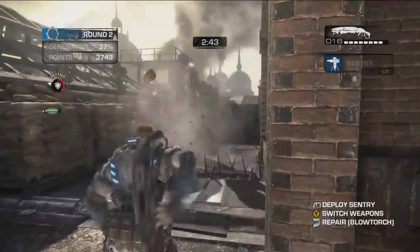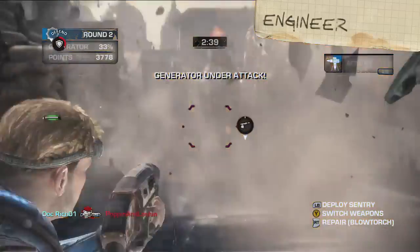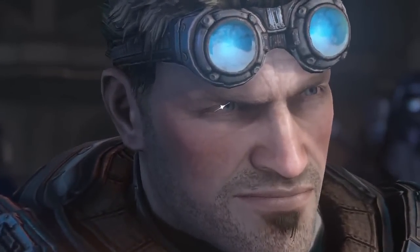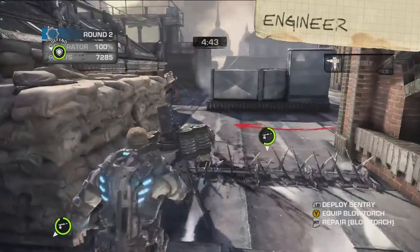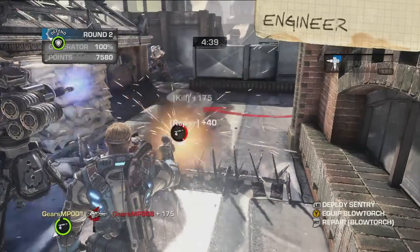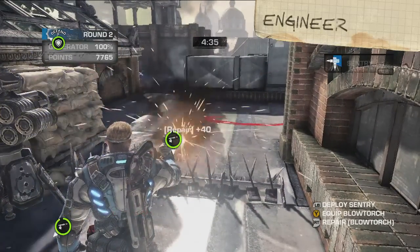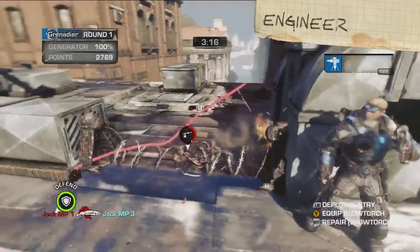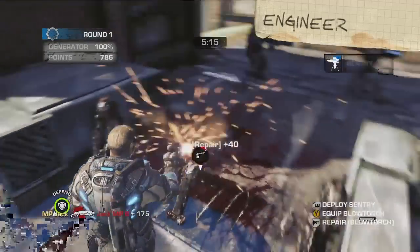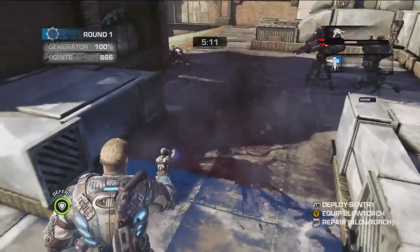First, we have the Engineer, who in my opinion is probably the most important person on the battlefield. Engineers can deploy temporary sentries to defend against the Locust. I recommend placing them before you repair damaged fortifications. To repair, just swap to your blowtorch and fire at the nearest barrier. But remember, no one in Overrun can build a new fortification. So once you lose it, it's gone. Finito.